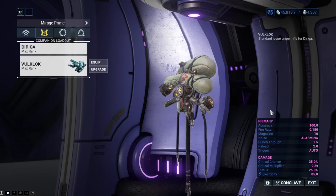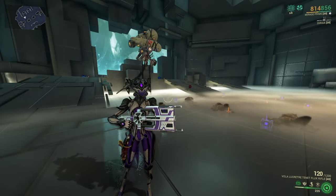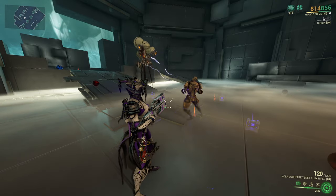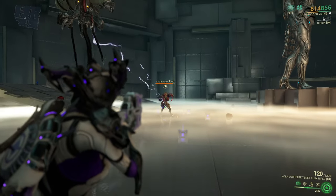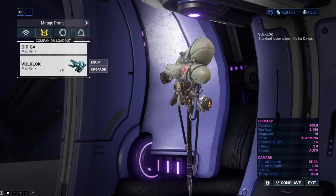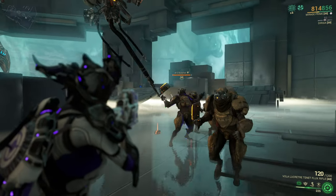The last sentinel you can exclusively get on the market is Diriga, which is focused on sniping. It comes with two mods: Arc Coil, which has a 10% chance to electrocute enemies that are close to you — good against melee enemies — and Electro Pulse, which allows your sentinel to zap an enemy up to 15 meters away every 5 seconds, stunning it repeatedly until you kill it. Diriga comes with the Vulklok sniper rifle, which has a very slow fire rate but amazing critical chance and status chance, and primarily deals electricity damage — great for stunning enemies.